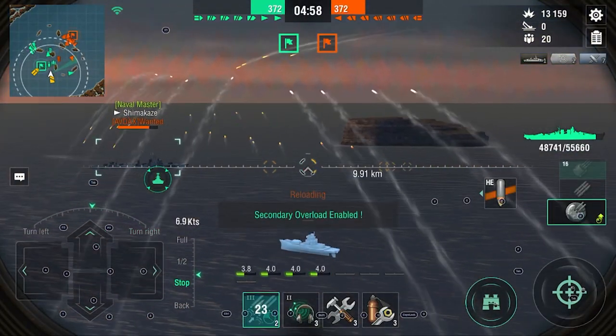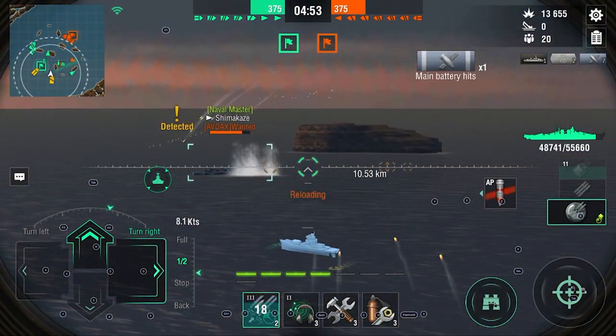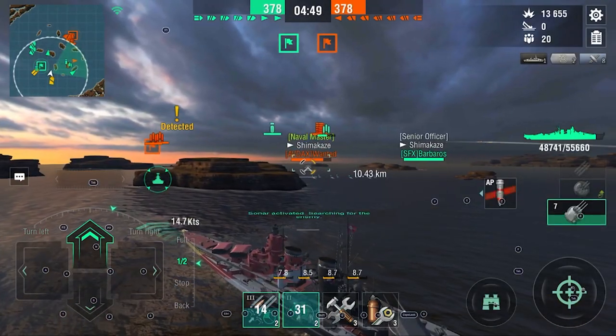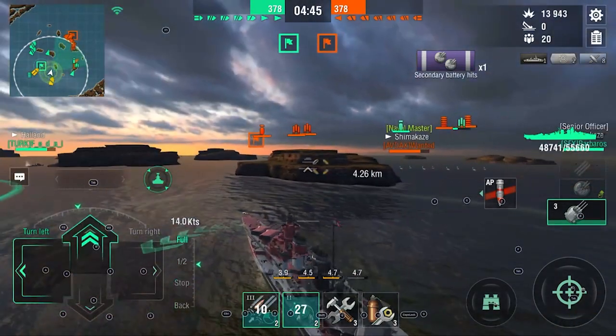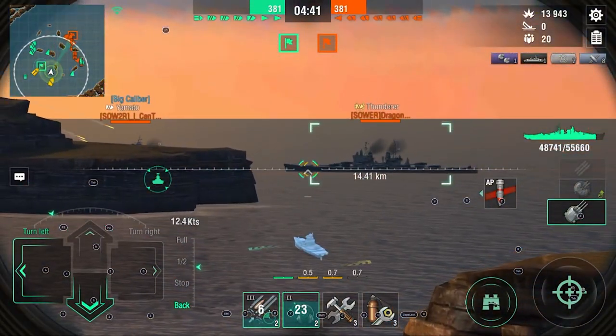It's not every game where you can do it. But now we see the reason why the Schlieffen is just so powerful — we can reach that Shima with our secondaries. I have three of these, I know I'm not going to use all three, so I'm just going to rain hell on this Shimikaze. I want him gone. Luckily my CV is helping, so thank you Dr. Green, I appreciate that.